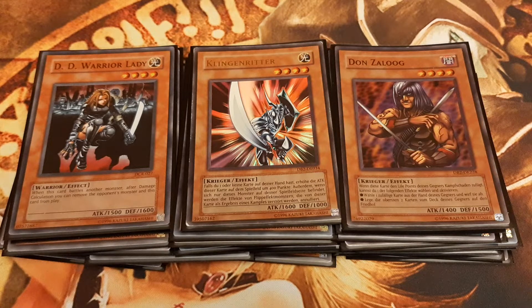Play Don Zaloog in combination with the surprising Mirror Wall when the opponent wants to attack over him. All of these previous four monsters, as well as Big Shield Guardna, are Warrior-type monsters and have 4 stars. This means we can use Reinforcement of the Army to search them from the deck.